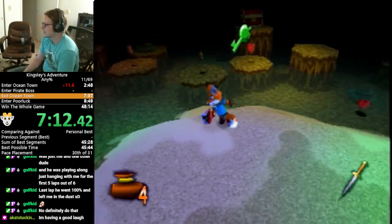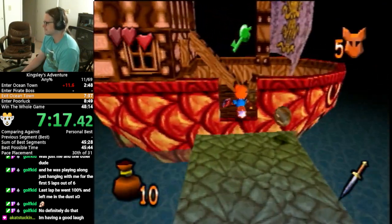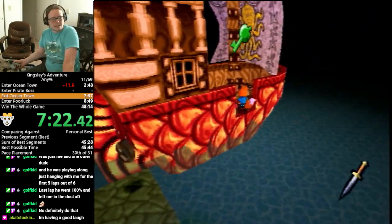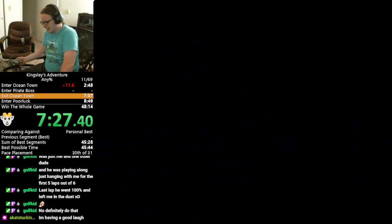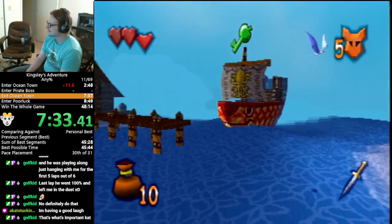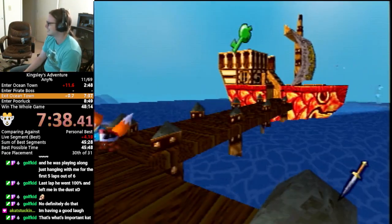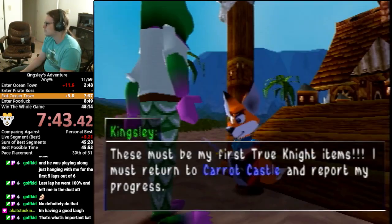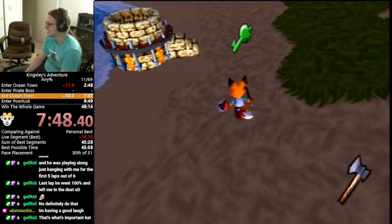We defeated Gallagher. He was a pirate who was kind of terrorizing the town — no more. We're gonna go back to town and talk to... I want to say Skinny Pete, but that's 100% not the right name. I don't remember. What's the fish's name? His name is Briny Jim — I knew it was adjective, common name. Anyway, that's Ocean Town, we're out of there.